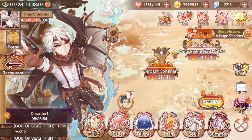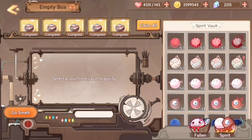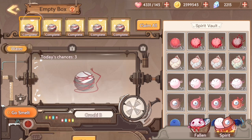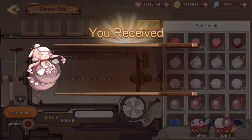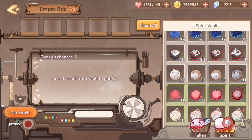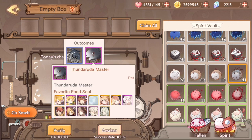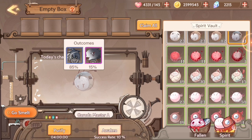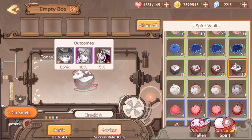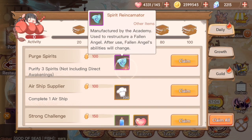Another thing is to purify three spirits, and so what that means is to go down to your fallen angel tab. This will probably unlock around level 30 or the earlier levels. You see we have these complete embryos, and basically we're just gonna claim them all. You always want to be purifying these embryos with a chance of getting these purple FAs, or fallen angels. And then yeah, we just purified our three spirits.